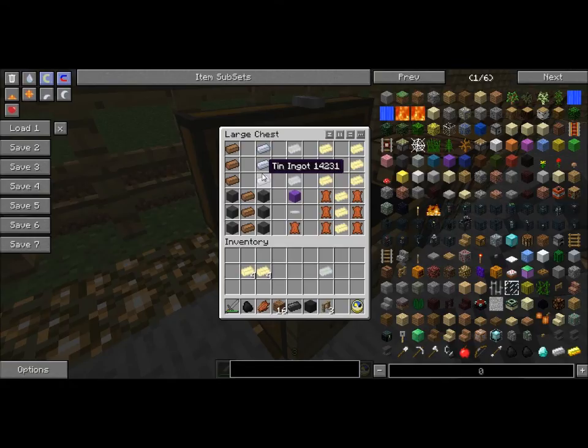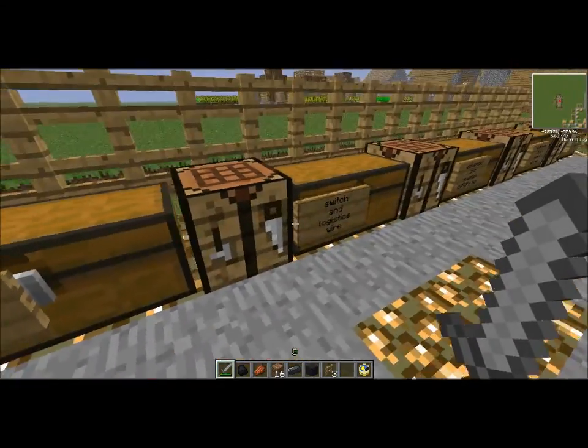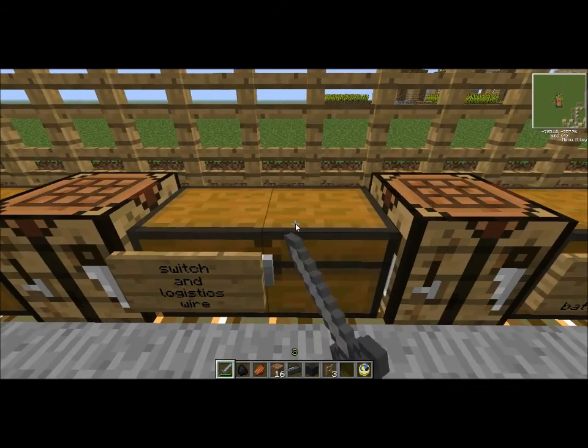The uninsulated wire doesn't really do much. The insulated wire just carries electricity, pretty standard. Next up is the last two types of wires, which are here and here — the switch and logistics wire. The switch wire: it's an uninsulated wire with a lever underneath and either wool or leather at the side. Or you can use the insulated wire with a lever at the side. And for the logistics wire, it's an advanced circuit next to a switch wire.